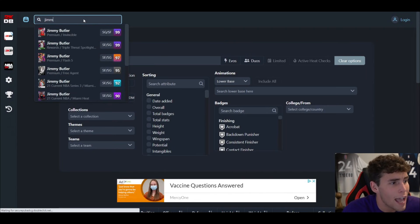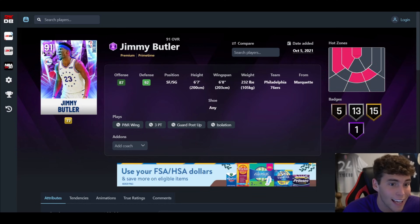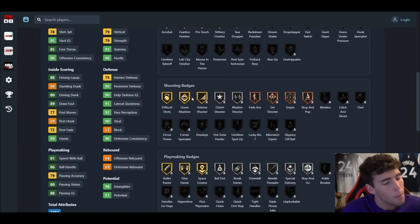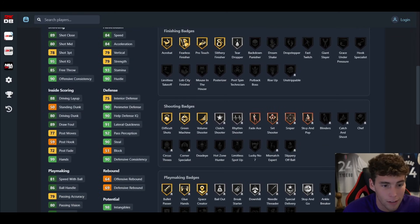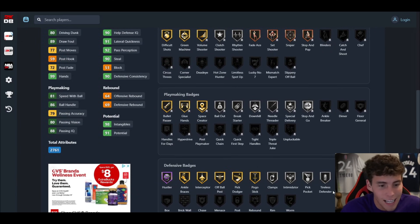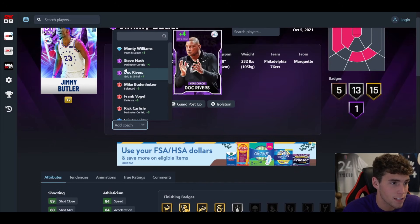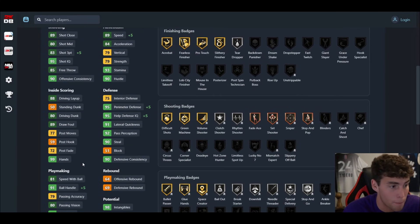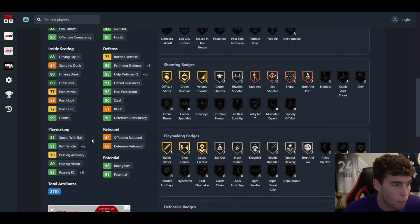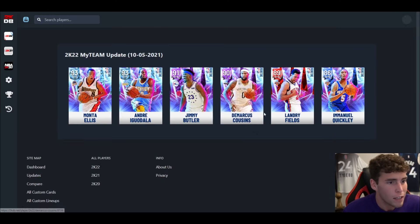I said Jimmy Butler was going to look exactly like this card, and compare the badges — basically identical. 83 three-ball, 82 speed, 91 lateral quickness versus 78 three-ball, 84 speed, 91 lateral quickness — basically identical cards. What I like about Jimmy Butler: he can get Catch and Shoot, upgrade Sniper, and get Quick First Step. You add the pace-and-space coach, give him a Speed With Ball shoe, and you're looking at 89 speed, 87-plus three-ball — probably a top-five shooting guard in NBA 2K22 MyTeam.